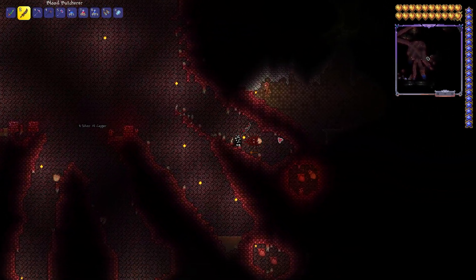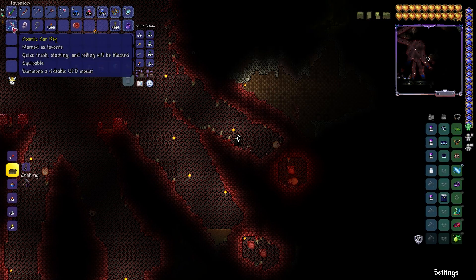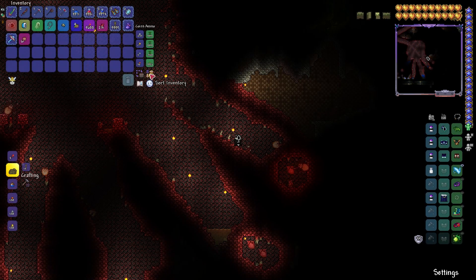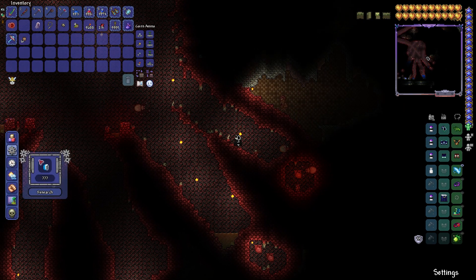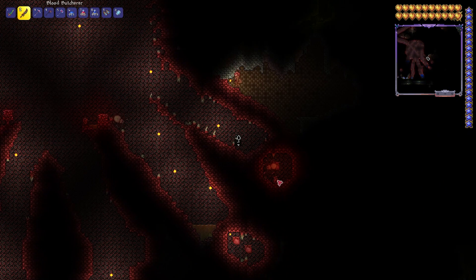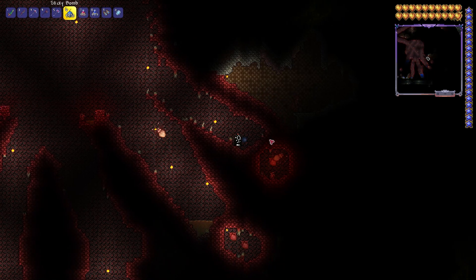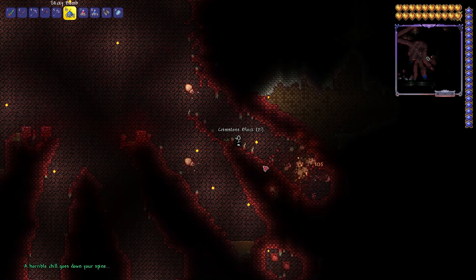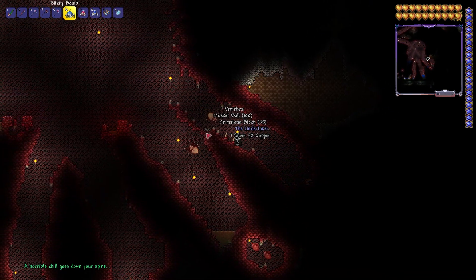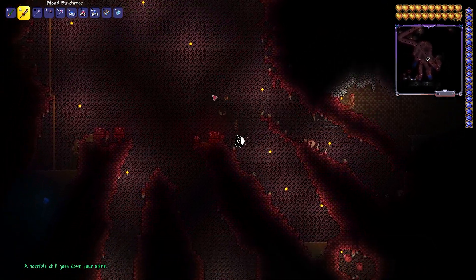These red hearts here is what we're gonna need to destroy. I didn't remember if bombs could destroy them or not. Got a little Eskimo hood — you get those from killing the snow zombies over in the ice biome, if you're wondering how to get that cosmetic. I'm just gonna throw bombs and see if that works. That works! Bombs work on those hearts.